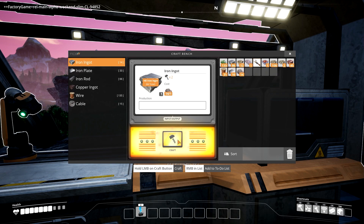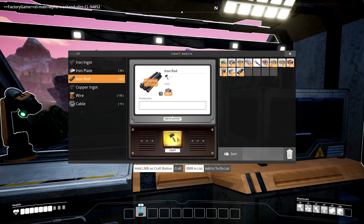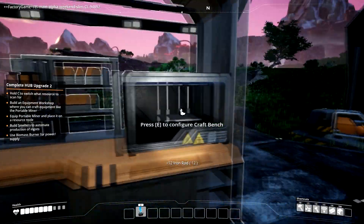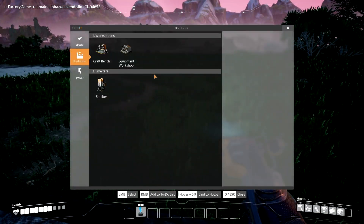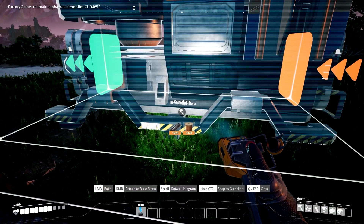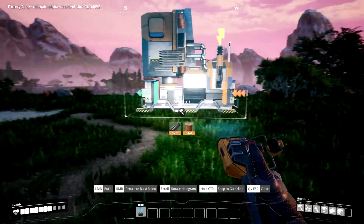Some of you guys might find this boring but I find this fun — this stuff is just fun to me. I'll build one smelter for now just to see. Wow they're big! So maybe I don't need a second one right now. It looks like it has an entrance point and an exit — that's obviously where the conveyors go.